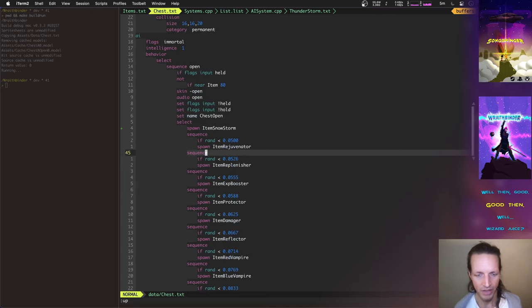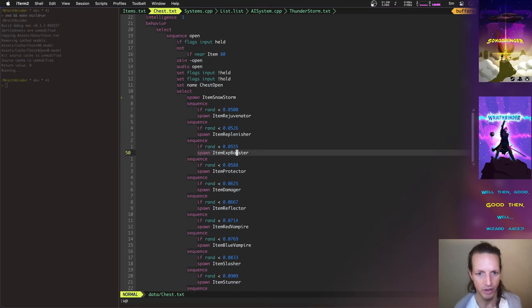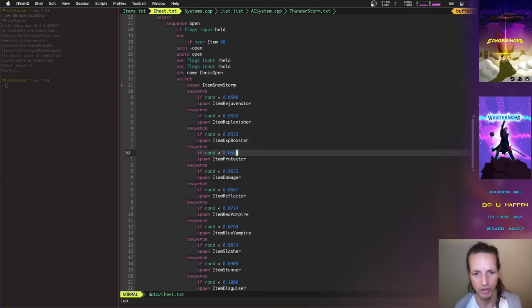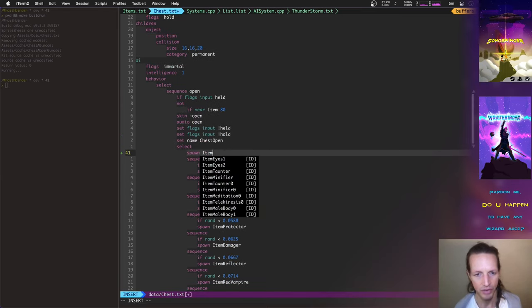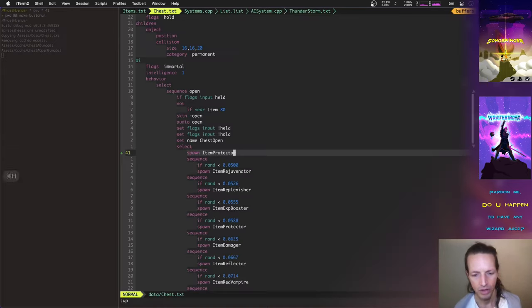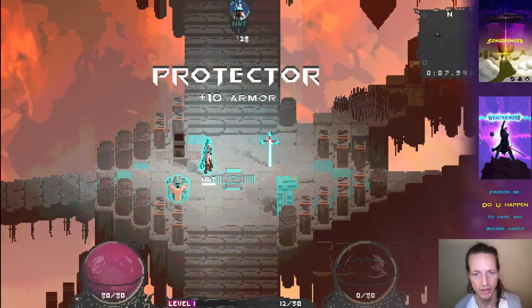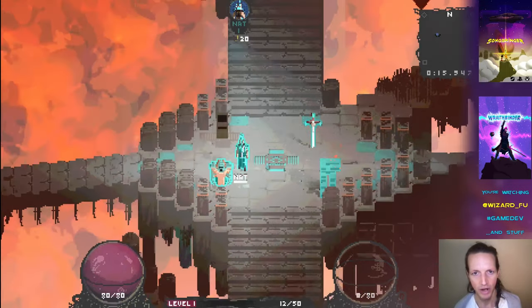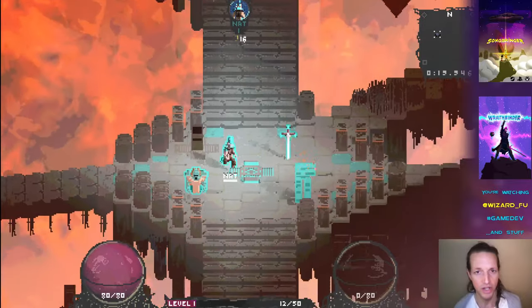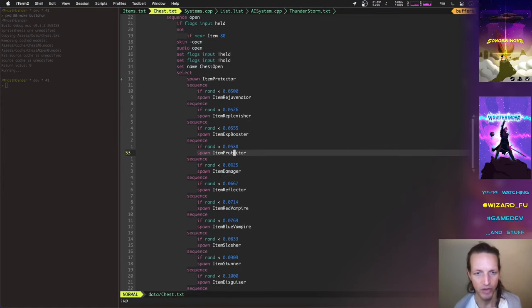I've shown some of these before: the Rejuvenator replenishes your hit points over time; the Replenisher replenishes your magic points over time; Exp Booster gives you an experience boost; Protector is armor; Damager is damage. Let's look at Protector. The Reflector is pretty neat too — really interesting. You can see the counter underneath my name at the top of the screen showing how long you have the item. All these items are temporary and work over a certain duration.